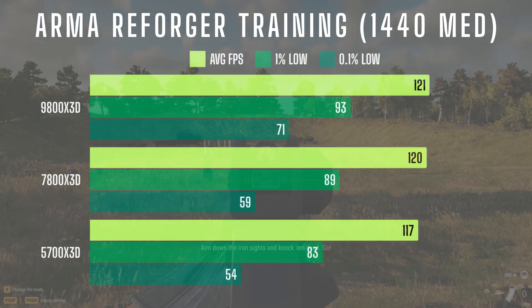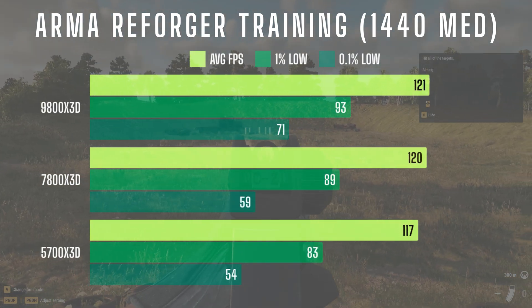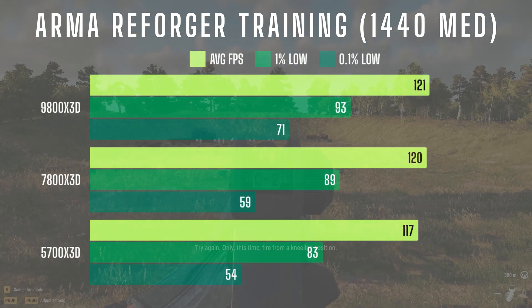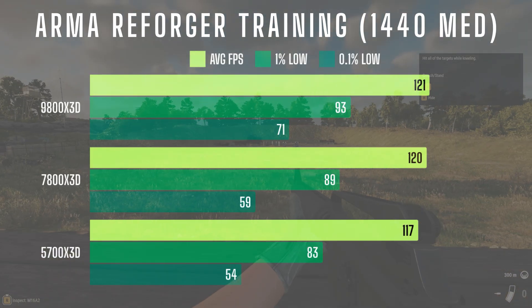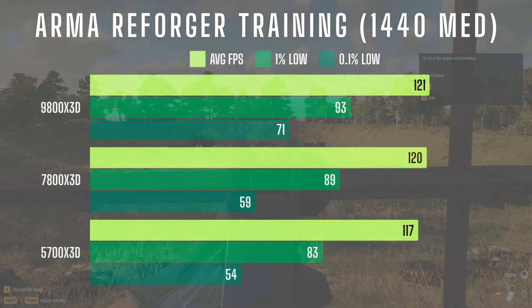In 1440, average FPS remained essentially the same across the board again. The 1% lows showed about a 5% improvement with each step up, but the 0.1% lows were where the 9800X3D stood out, holding the biggest advantage in minimizing stutters.